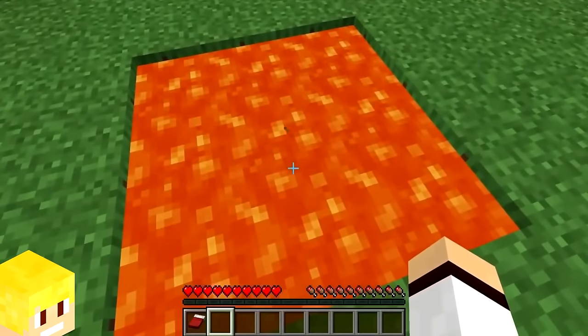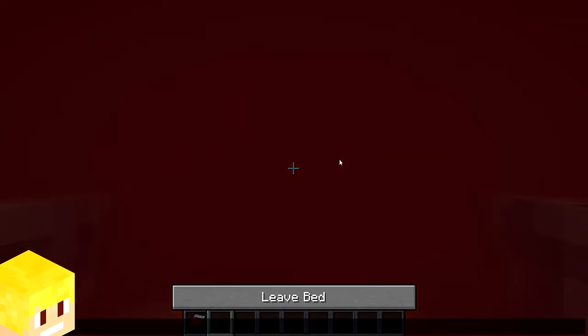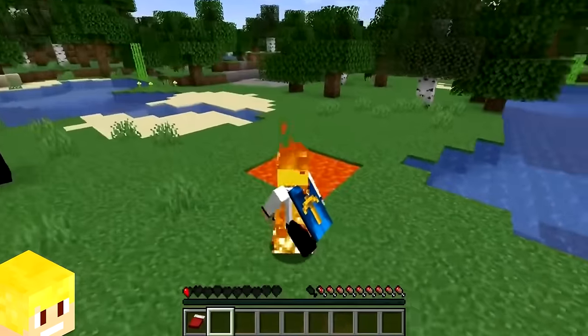If a player is sleeping in a bed that is inside lava, then you actually don't take any damage from the lava itself. That is until you wake up inside the lava and start burning to death.